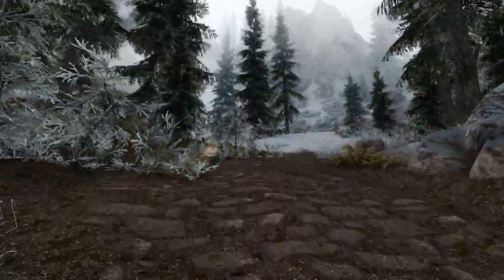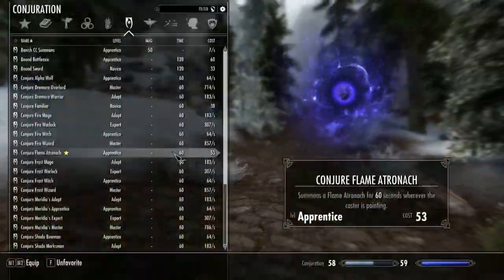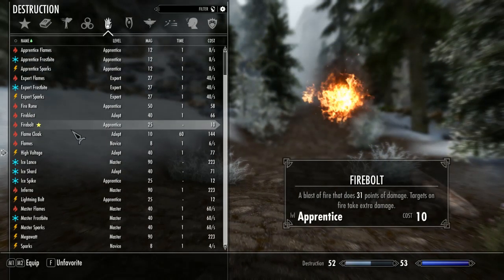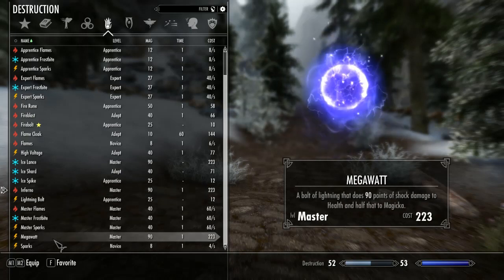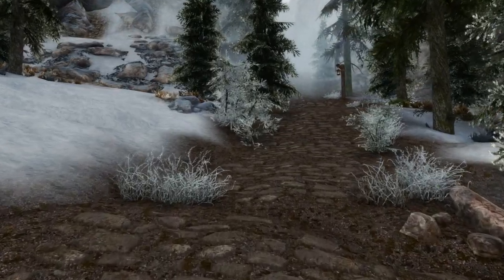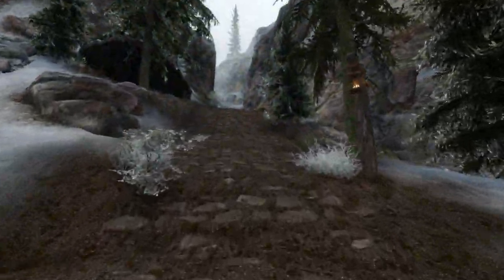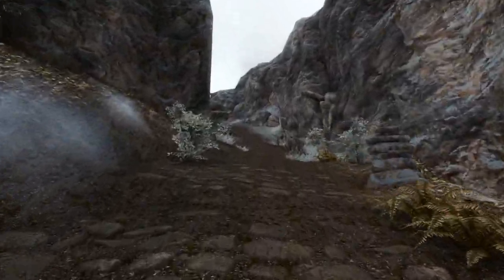Let's try out the three Master level spells. We've got Inferno and Megalot. We're going with that one because half of these guys are Nords, so I'm not going to bother with the Ice spell. After that, we're going to take a look at some very unique spells.